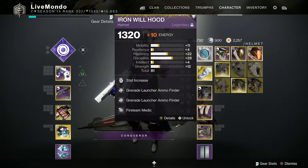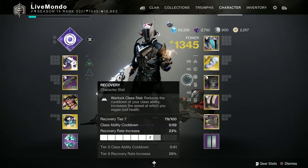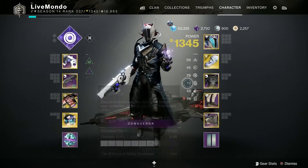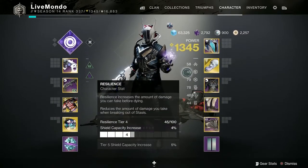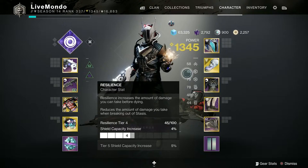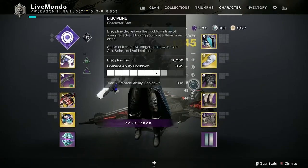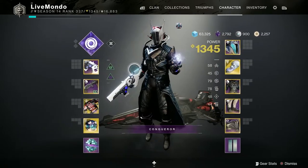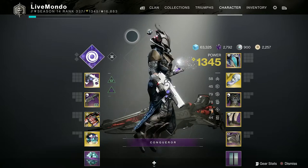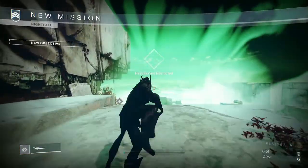So when I break Warmind Cells, as you can see there, I will get my health back. That'll also give a burning effect onto anything that's hit by it. These two stats I'm highlighting here are very important: your Recovery and your Discipline. I like to go with about a minimum of 5 mobility, minimum of 4 resilience, but I always like to go as high as possible with Recovery and Discipline.